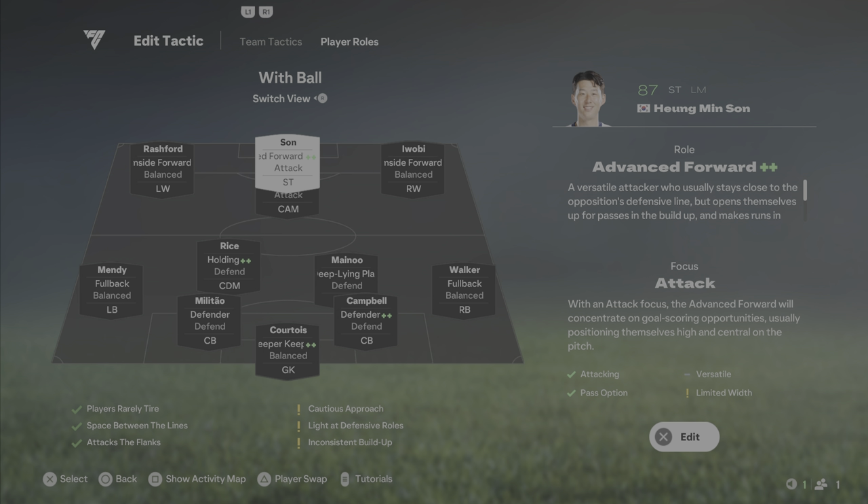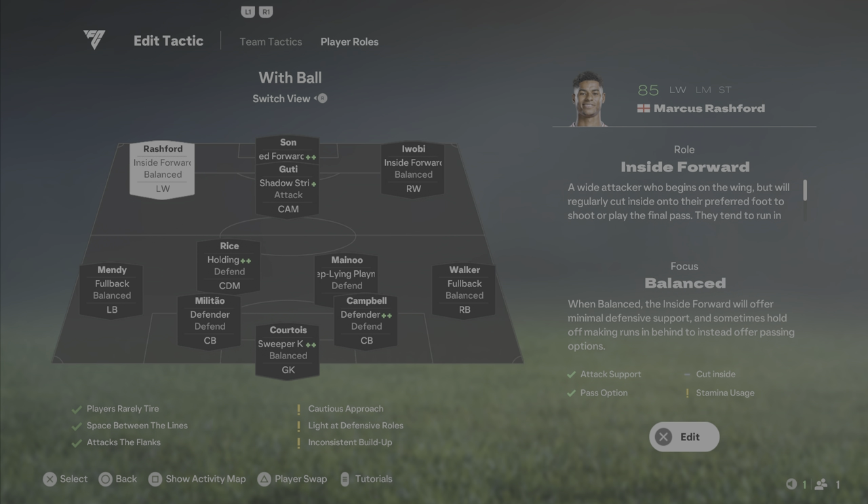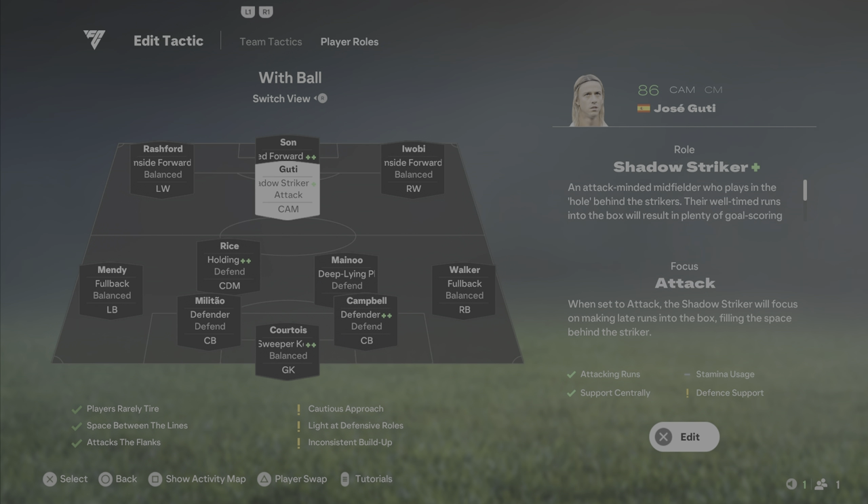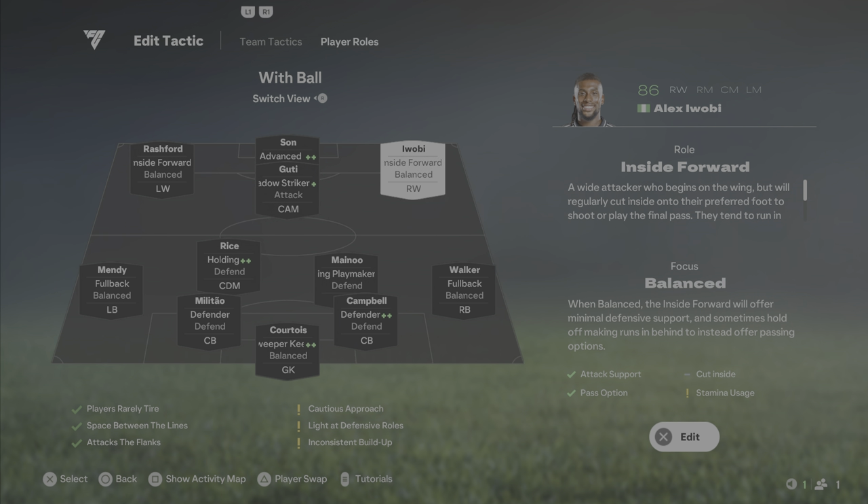The CAM is a shadow striker and the striker is an advanced forward or poacher. They are very, very close together so these two always have passing options. Then you couple in the inside forwards from the wingers, who also play really close to these two players. That is where you have your triangles — on the left side and the right side — and that's where the domination comes in, because you can bypass their left-back, centre-back, even their DM.